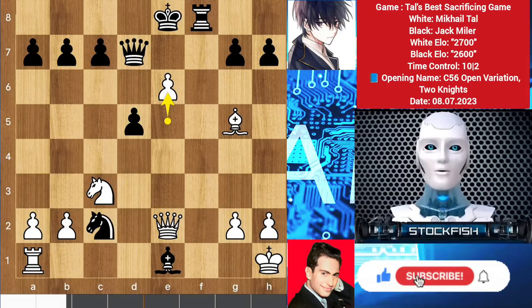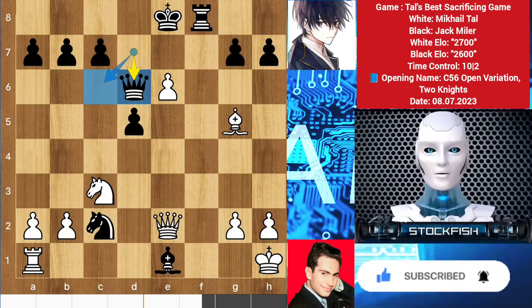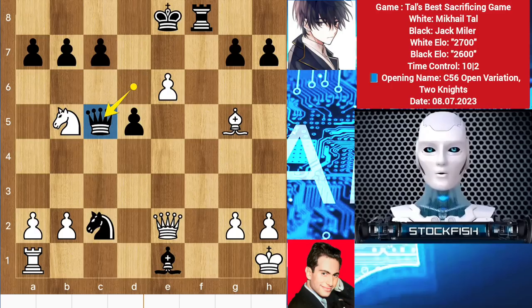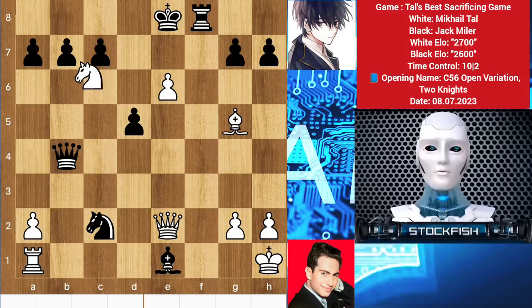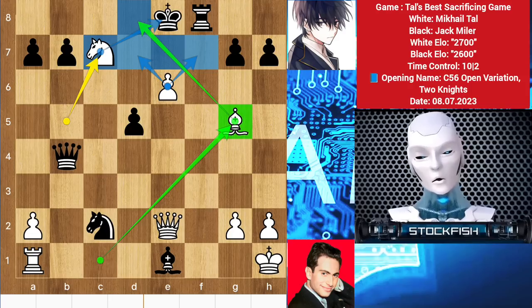Black is not like Stockfish — he is a simple human, and he played queen d5 instead of queen c6. Now Tal gets a chance to play the killer move knight b5, targeting the queen and the pawn. If you play queen c5, then white will push the pawn. Knight takes pawn will win the dark-square bishop. So if queen takes b4 happens, then knight takes pawn will checkmate you with knight, bishop, and a pawn. That's the reason why Mikhail Tal planned his bishop on g5 long ago.